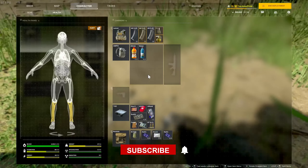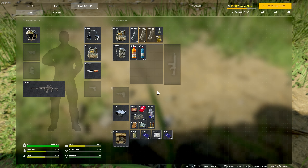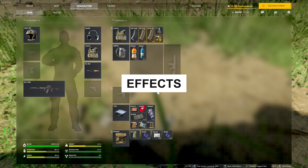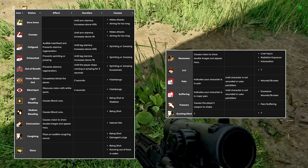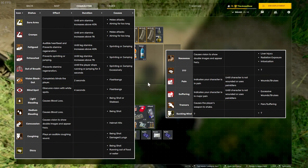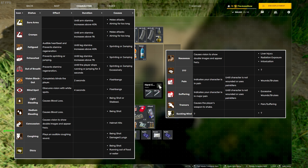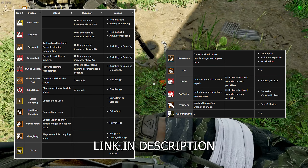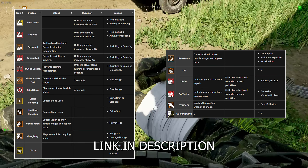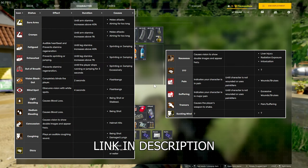If you are enjoying this video and want to keep up with Greyzone Warfare content and guides, consider subscribing. There are a ton of different effects within Greyzone Warfare. I'm going to list these now so you can pause if you'd like, but I'm not going to go over every single effect in detail — I'm just going to list them here. I'll also put a link in the description to the Greyzone Warfare wiki that talks about all these different effects and has the same exact list.